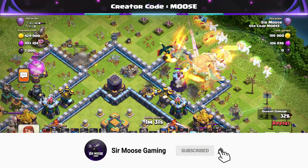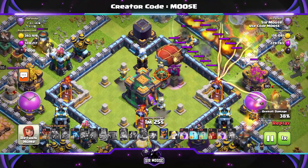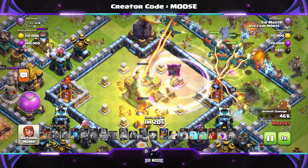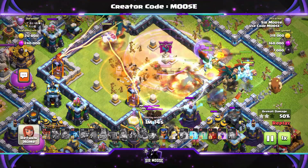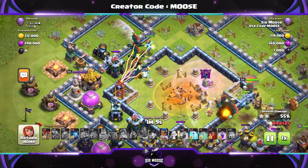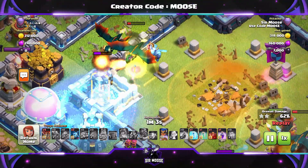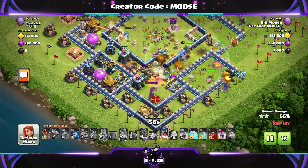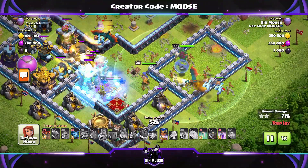It never feels quite right using the Blizzard attack on a centralized town hall because you don't get too much value, but we're hopefully going to take out the town hall and that inferno tower. It's the same sequence again: invisibility spell down, unpack the Battle Blimp, then a rage spell, then more invisibility spells. It is really easy to do when you get the hang of it. Just keep practicing — I know some of you have said it's too difficult or too hard, but it's so important to use the Blizzard attack. For the majority of bases you want to be able to take out the town hall and surrounding targets and keep your main army away from the poison bomb.